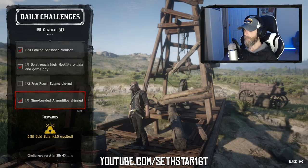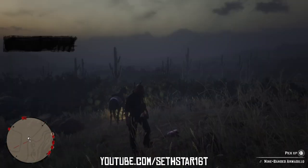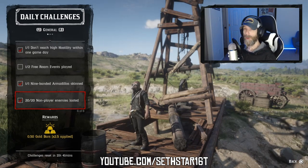Number four: nine-banded armadillo skinned — marked on the included heat map, found throughout New Austin in between Armadillo and Tumbleweed. Number five: non-player enemies looted — hit up any dynamic event, story mission, or free roam mission.